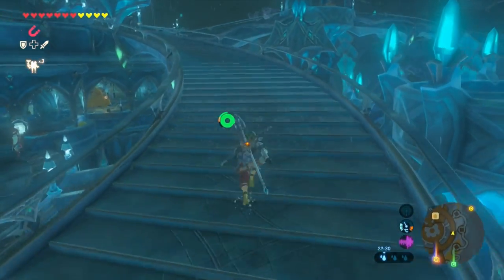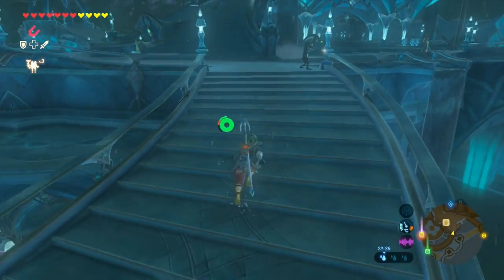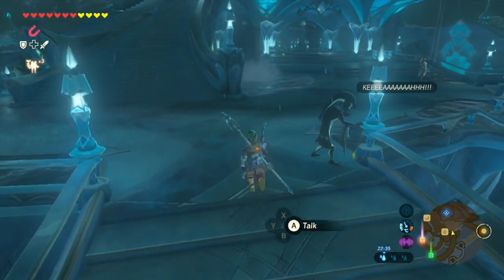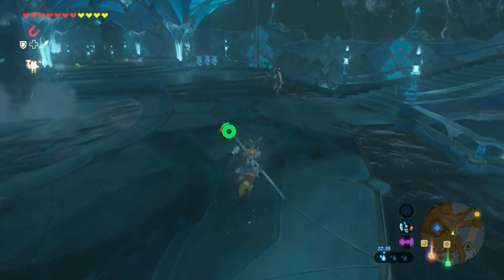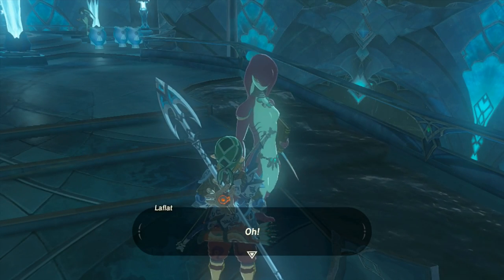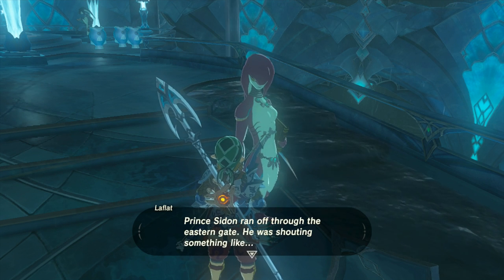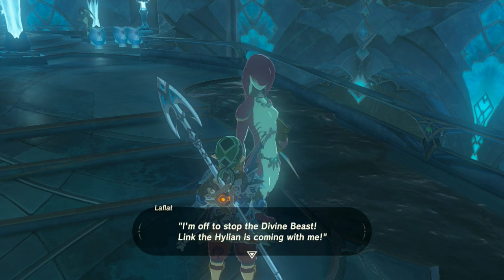After that, what you need to do is just follow the way that I'm currently going. You're just going to go up these stairs and you're going to have to speak to someone. When you speak to this person, she will give you a side quest to do. With that side quest, you need to go to a mountain and take a picture of a certain monster.